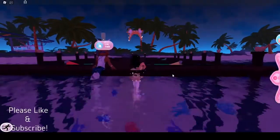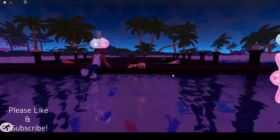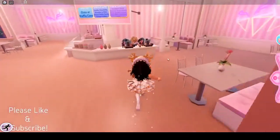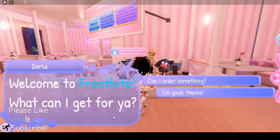So we have to return to the ice cream shop to get some strawberry ice cream in a cup and bring it to the lighthouse. And yes, I am going to be reading all the dialogue just because I can. Alright, so we're gonna order from Darla. 'Welcome to Frostbite! What can I get for you?' 'Can I order something?' 'Sure! What will it be?'